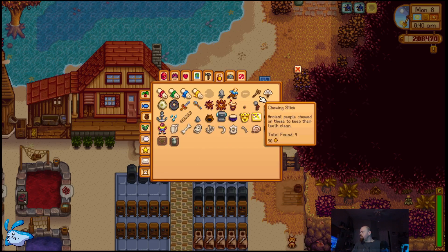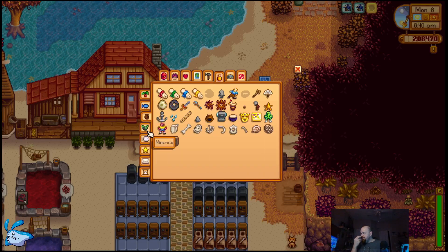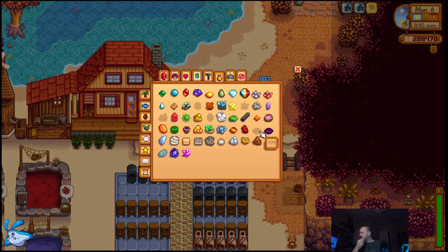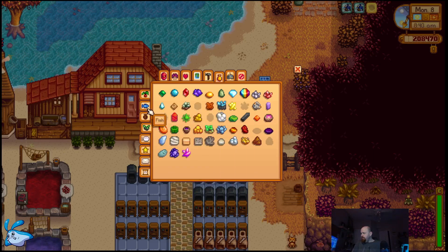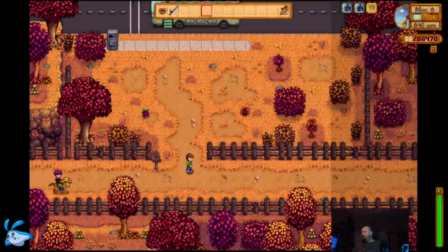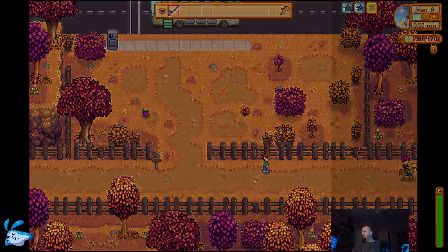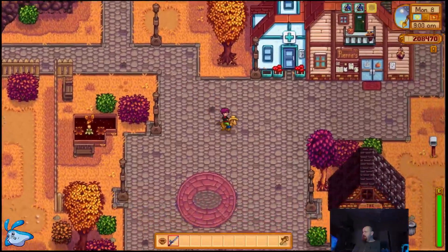Artifacts — I'm missing one, and so I'm missing two artifacts, and a handful of minerals. One, two, three, four, five. So hitting Gunther up for that would be good. With that, it's time to go ahead and check Ginger Island.